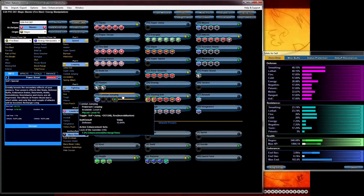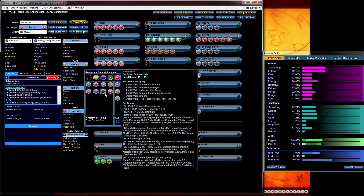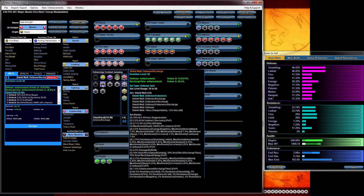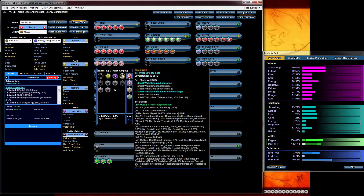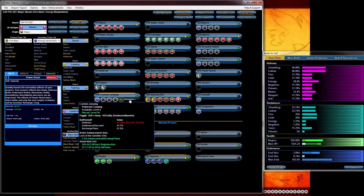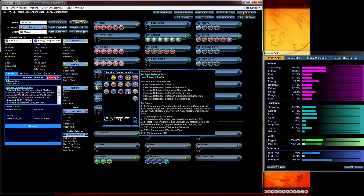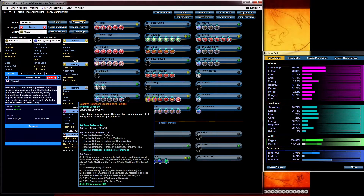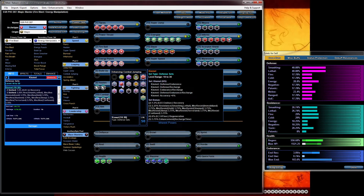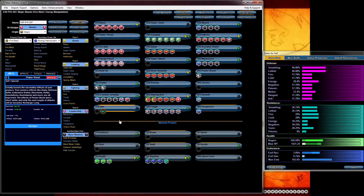My HP is pretty good right now. Blaster cap is 1847 — we want to get as close to that as possible. My defense is pretty close to 45. We can increase it in other locations. We can always put an extra couple defense slots in. Let's get a little bit of extra health. I like to put the reactive scaling resistance on there along with the Kismat for a little bit of extra accuracy in case you're worried about missing.